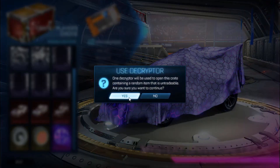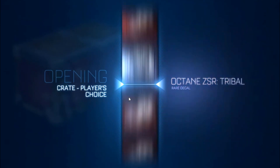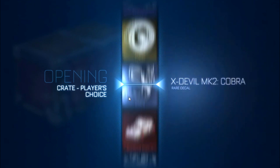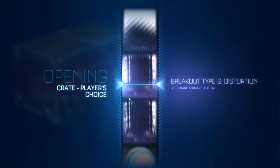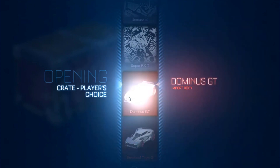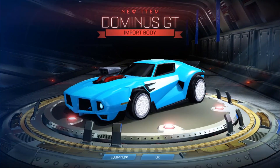We're probably just going to get like a Distortion and be really mad, but let's use this decryptor and see how it works. I've heard people are getting insane stuff from decryptors, so there's a chance it might be better odds — who knows. Okay, we got a Dominus GT, that's not that bad, pretty good.